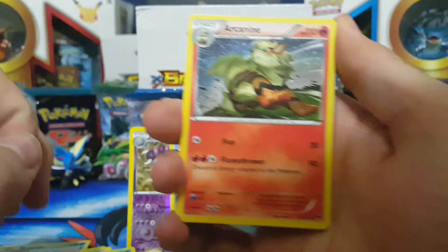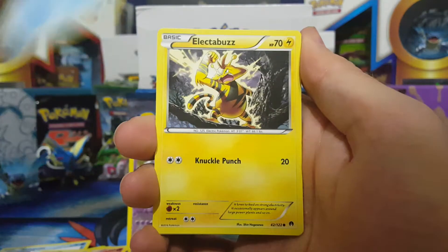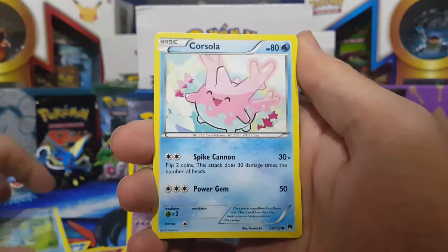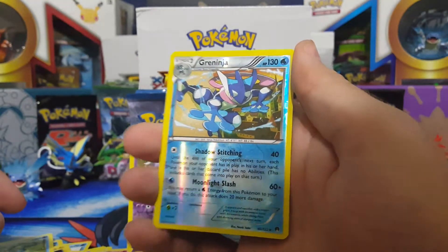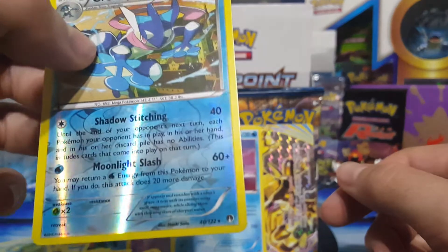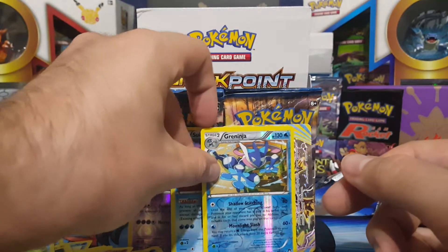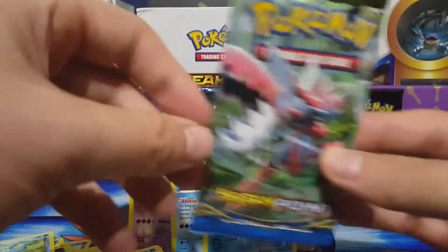Pack four: Arcanine, Puzzle of Time, Swanna, Electabuzz, Furfrou seed, Froakie, Corsola, Drowzee, Greninja reverse — heck yes — for one point. And then Pangoro, non-holo rare. But we got a Greninja reverse. That card is definitely going to be put to good use in a deck.